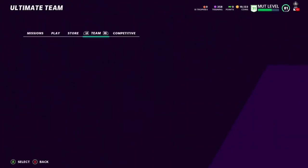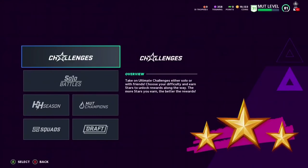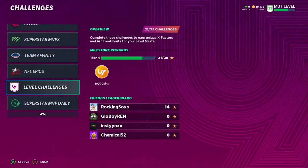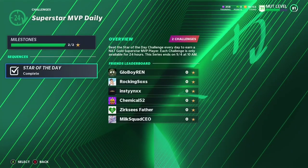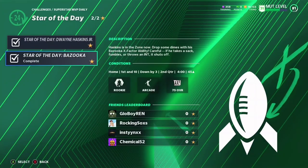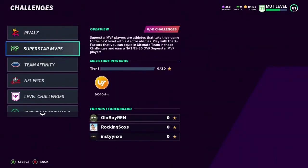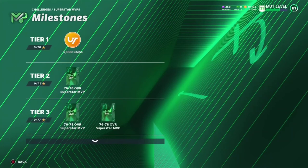Let's see if they've got the solo challenges live. I did complete the daily one — Superstar MVP daily challenges expire on the fifth at 10 a.m. They're easy: the first challenge is throw 30 yards, next challenge score a touchdown and don't turn the ball over. Easy stuff — it's a daily challenge, quick, just do it.